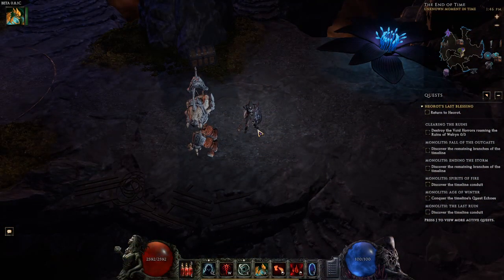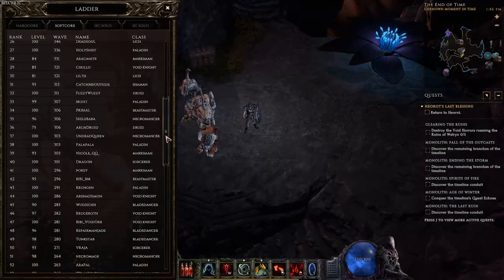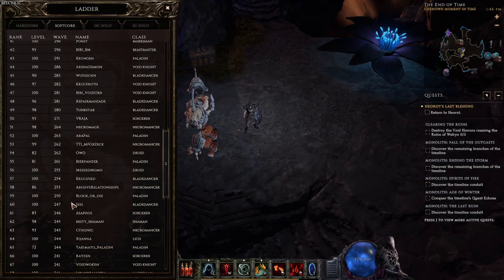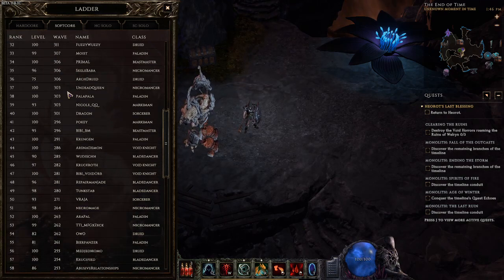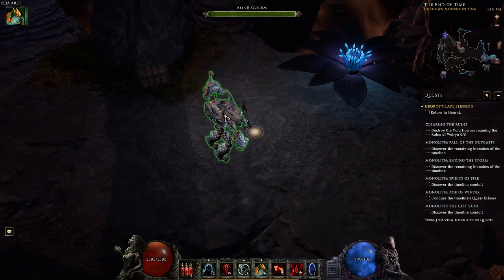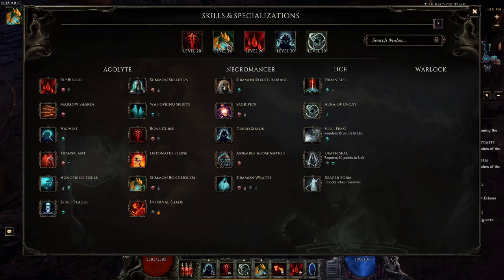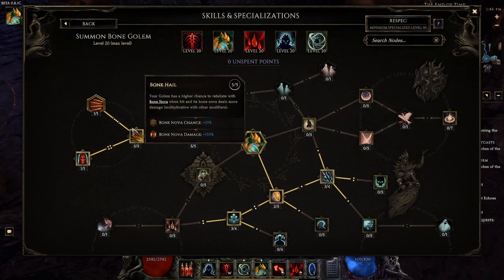Here we are in-game with our character, Abusive Relationships. For the ladder so far we got to 250 with a little bit of effort — my gear's pretty bad, I could easily break 300. For skills, the first skill we need to run is Bone Golem. We take 5 points into Amalgam of Mages, which is 100% more spell damage — absolutely amazing, and it also increases stun chance, so you end up stun-locking a lot of enemies. Then 5 points into Bone Hail for the extra Bone Nova chance.